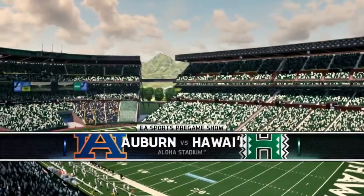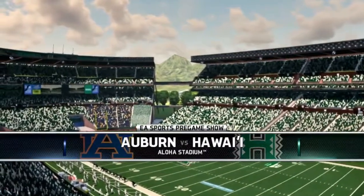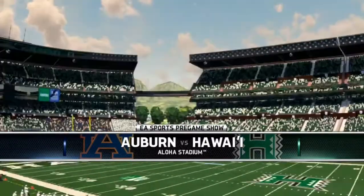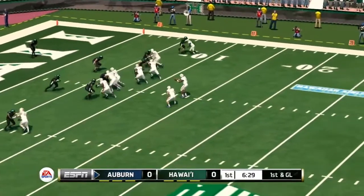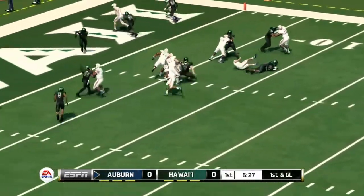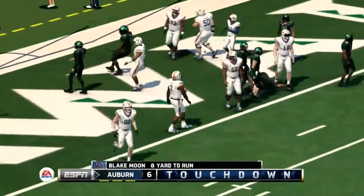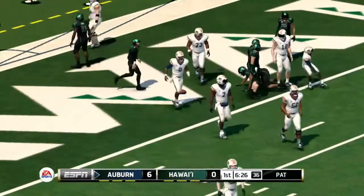Welcome to Honolulu, Hawaii, and Aloha Stadium, as we've got a great matchup versus No. 3 Auburn and No. 2 Hawaii. There's Blake Williams who's going to take it into the end zone for a touchdown on the read option, and Auburn strikes quickly to go up 6-0.